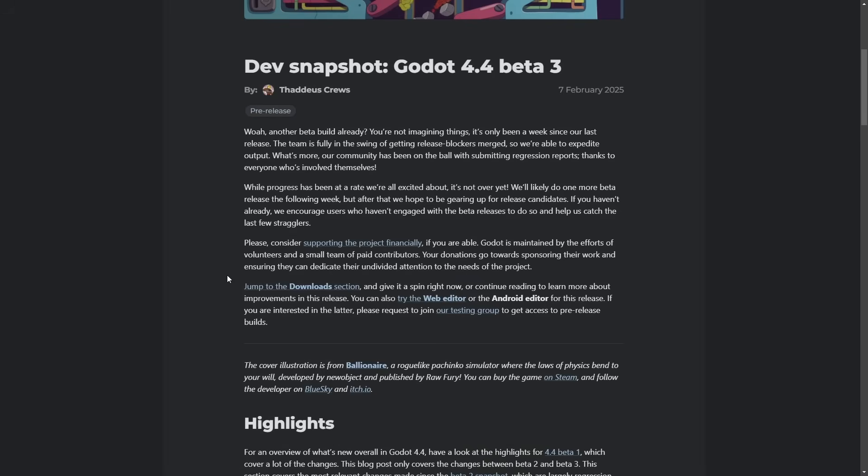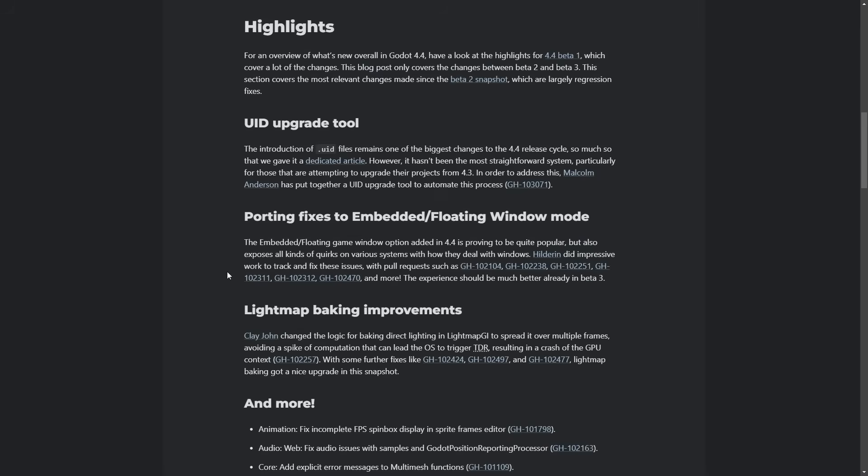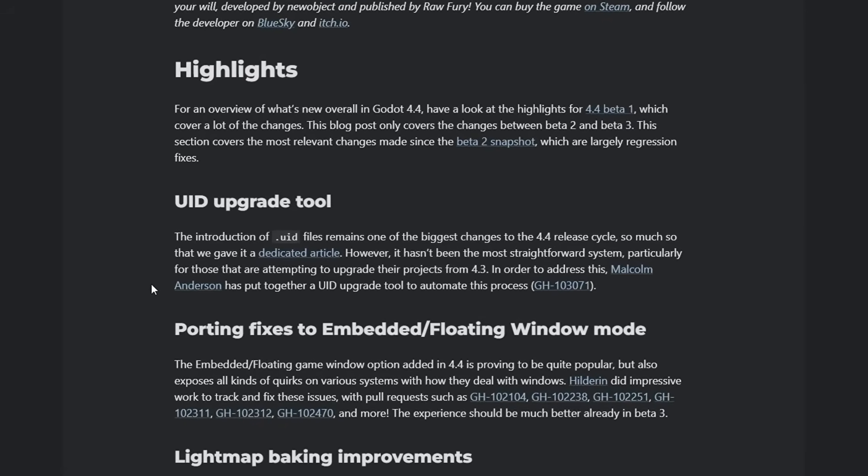Additionally, we had 4.4 beta 3. We're on number three already. This one's a little bit different from last week — there are actually some specific updates and fixes they've made. The UID made an appearance, and it was really interesting reading the comments about the UID update they added.